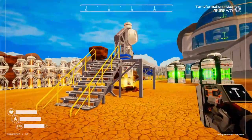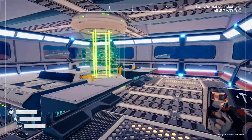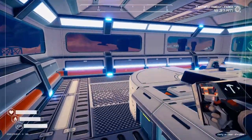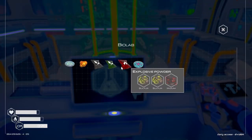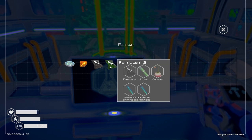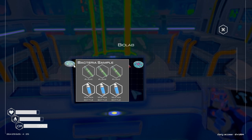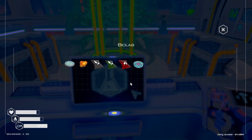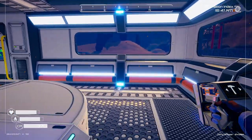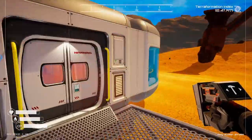We've got the mineral extractor. We've got a biolab, and a lot of the stuff they offer to make in here — like explosives — I need algae and methane cartridges. A big one is the algae. I'm not really sure where I'm supposed to get the algae, so let's take a look and see what we need to do to get algae.